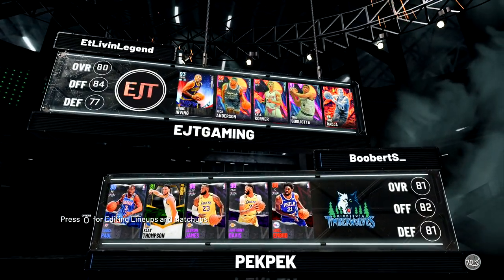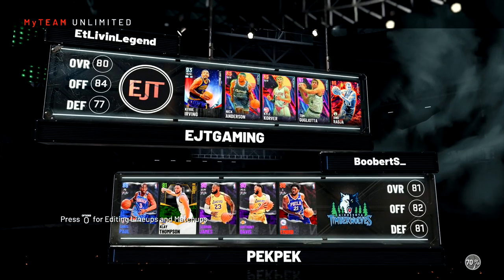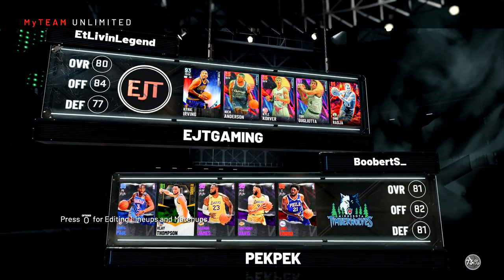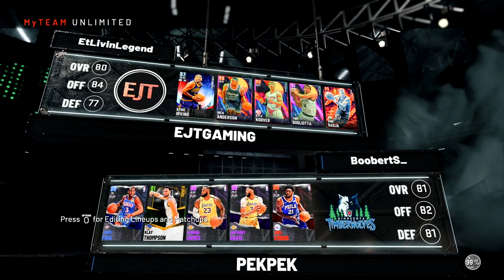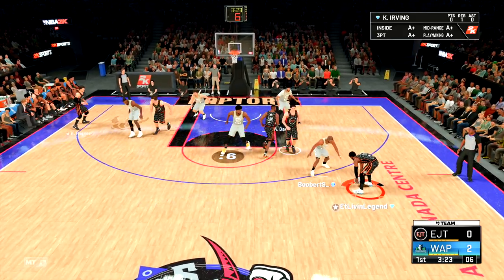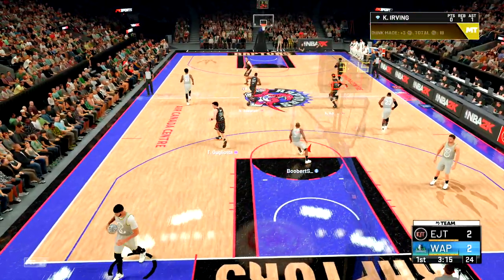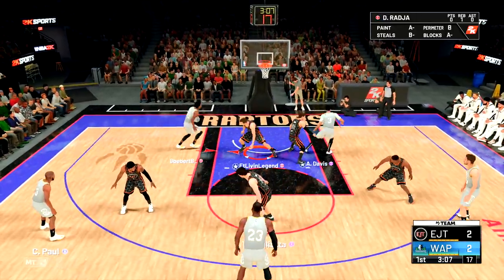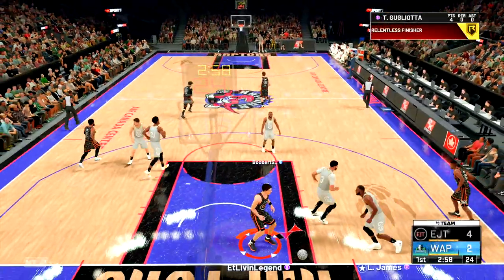Let's hop into gameplay. We're running up against: Sapphire Chris Paul, Emerald Clay Thompson, LeBron, AD, and Ruby Joel Embiid. Both got budget squads — we're gonna see how these budget cards match up against some of the best amethysts in the game. Pull out the pick and fade — Gugliotta down there with the dunk. If he can really take over as one of those power fours that can dunk, it's gonna be a whole different story. Running on the fast break, dunk right over AD.